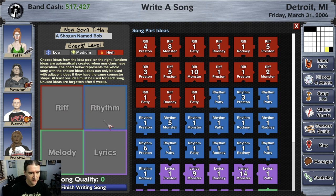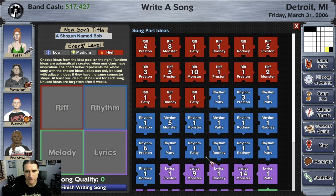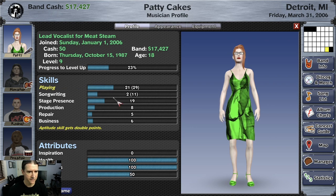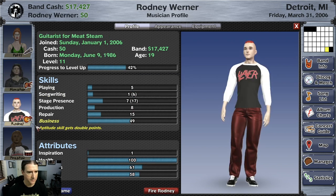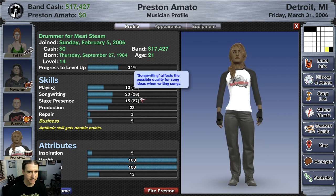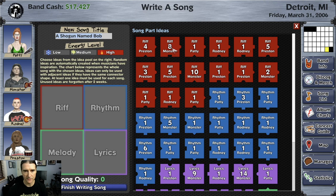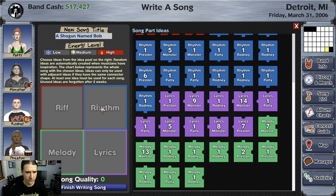Then there's a little four-piece puzzle here, and you can see four different types of pieces. The red ones are riffs, blue ones are rhythms, green is melody, and purple are lyrics. The numbers here are the scores for how good the idea is. These are kind of randomly generated but based on your character's songwriting skill. You can see Monster has a really high songwriting skill. Monster and Preston are going to have the best ideas, and you can see that in here — the high numbers are Monster and Preston.